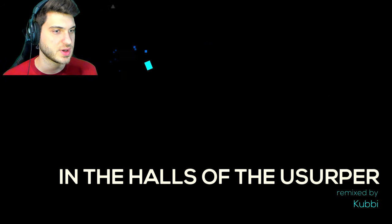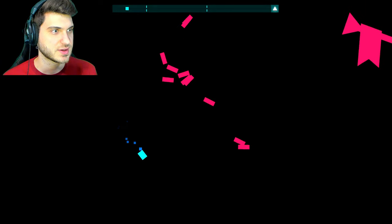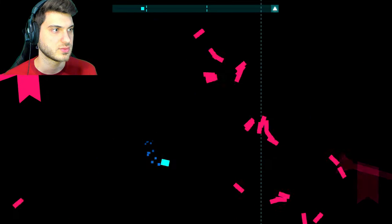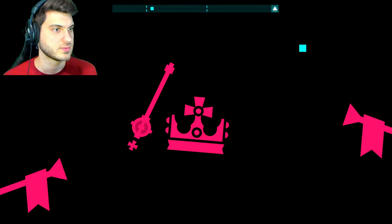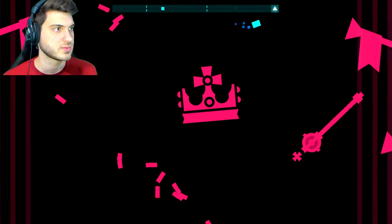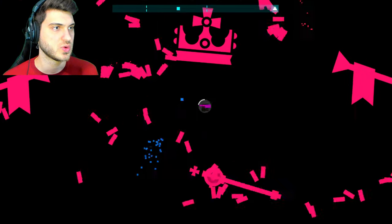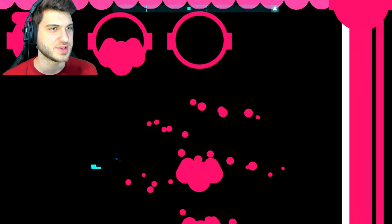All right. Two down, two to go. Let's see what you got. 'In the Halls of the Usurper.' Ooh. Yeah, I like these slow types — they're nice. Very chill. Nice song. That's a good track. Yeah, I'm with this. I'm definitely with this. This is nice.